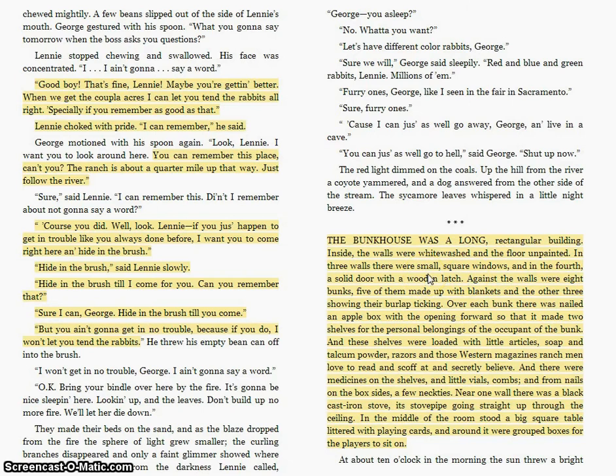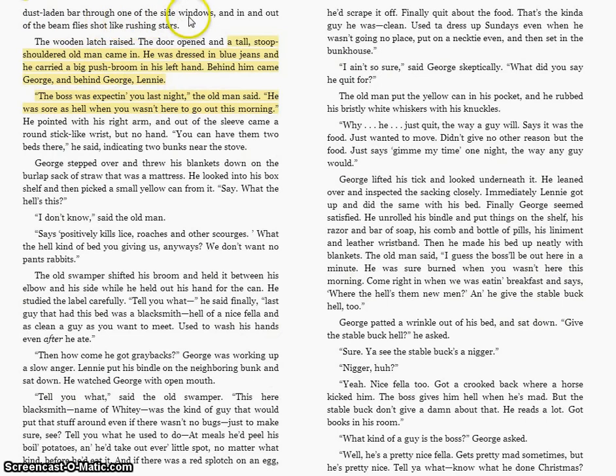We start off chapter 2 with the description of the setting. If I were a stage designer for a play or a set designer for a movie, it would be really super easy to design the set, because Steinbeck gives us everything — the layout, the accessories — creating a complete picture. The setting is also established with the time: 'At about 10 o'clock in the morning, the sun threw a bright dust-laden bar through one of the side windows, and in and out of the beams, flies shot like rushing stars.' He's showing us the time instead of telling us, and we get this wonderful imagery and simile with the dust shooting like rushing stars.